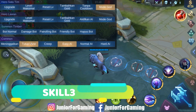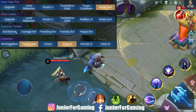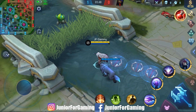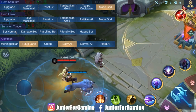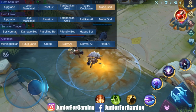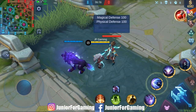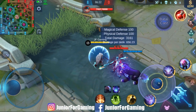Skill 3: Untuk skill 3 dari Popol, Popol memasang jebakan pada lokasi target yang sudah ditentukan, dan akan meledak ketika lawan mendekat, menciptakan zona beku yang dapat mengurangi move speed dari lawan. Popol juga bisa membangkitkan kekuatan yang terdapat di dalam Kupa dan merubahnya menjadi Alphawolf.